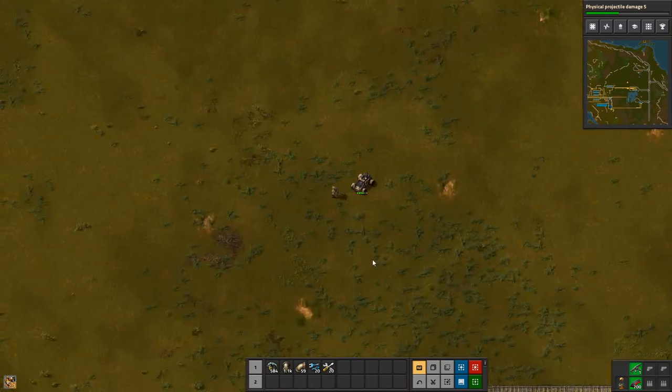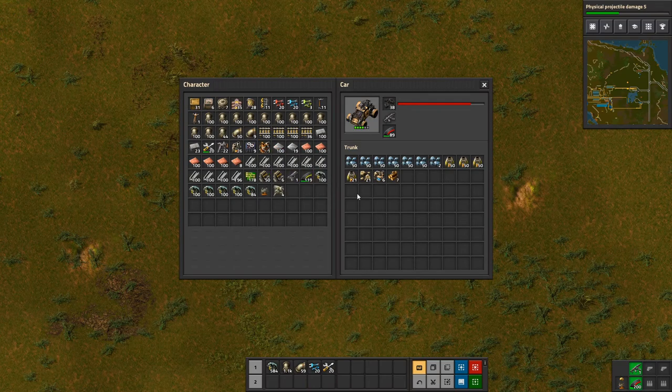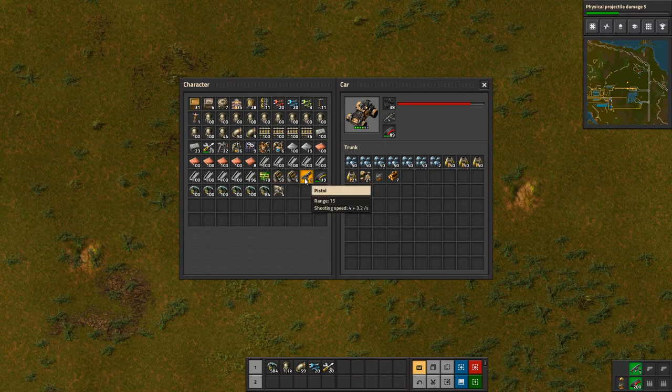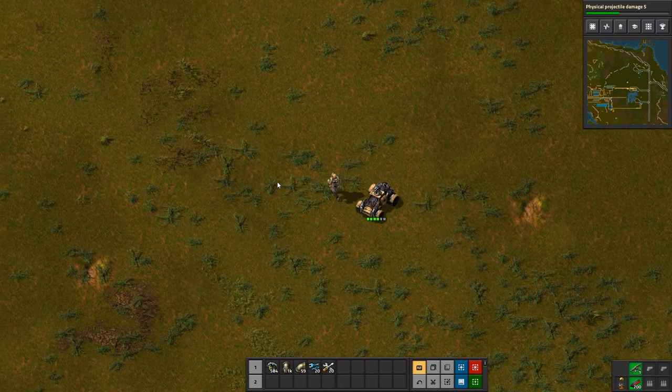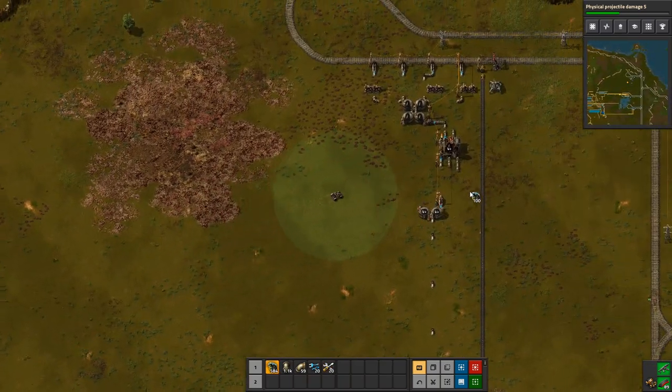Before I forget, let's get rid of all of this unused stuff that I don't need — furnaces, stone, wood, light armor, pistol. I've had that for a long time, we don't need it anymore. Burner mining drills — yeah, let's get rid of that. Maybe we'll keep our small electric poles. I'm gonna just throw in an engine unit, just one — I want to keep the full stack. I have a cleaner inventory now, so that's good.